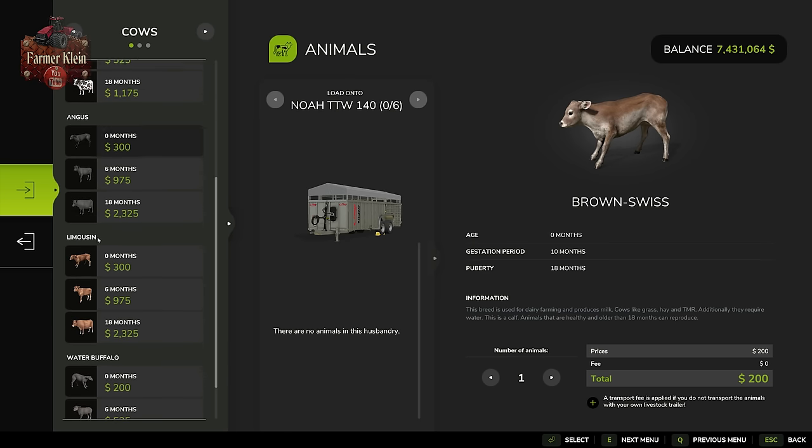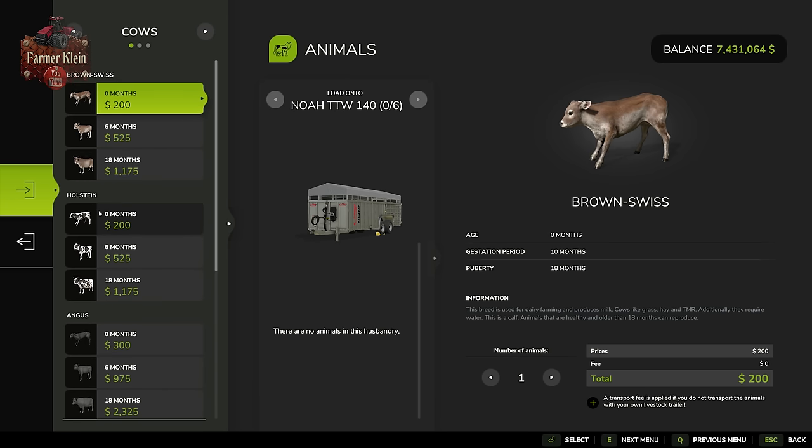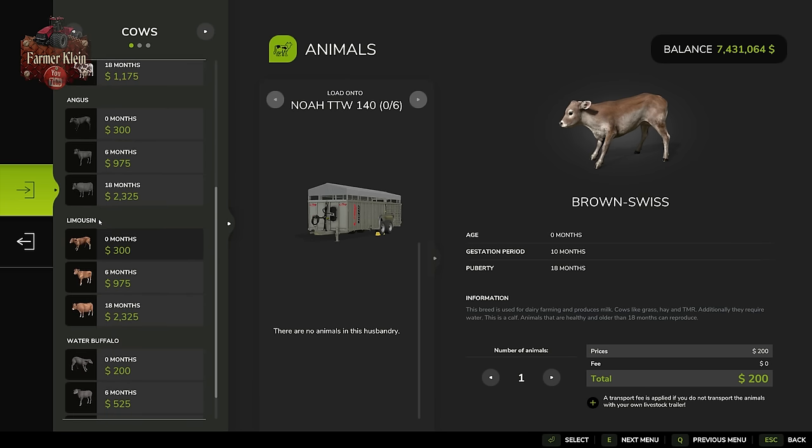We have two more breeds: the Angus and the Limousine. These two cows are going to be for breeding and breeding alone. That's why the older cows are far more costly than milk-production cows — they're going to be more costly to buy and also more costly to sell in the end, so you're going to get more profits with these.